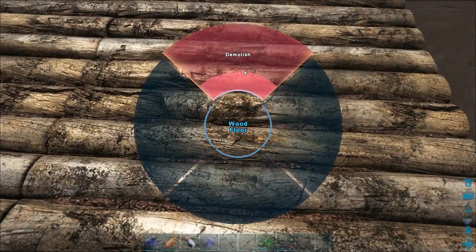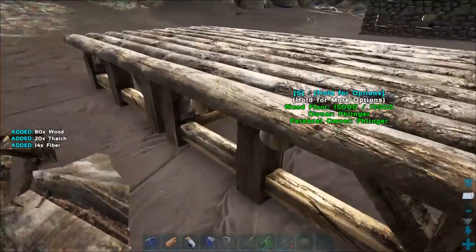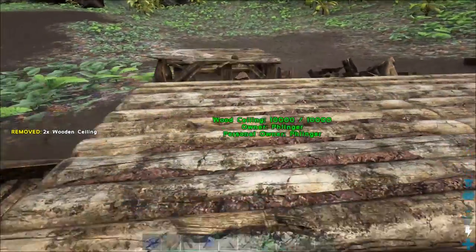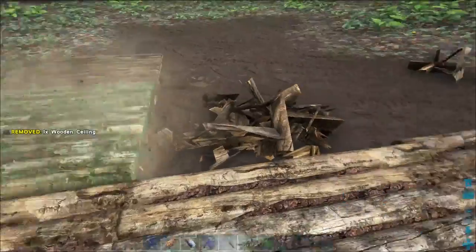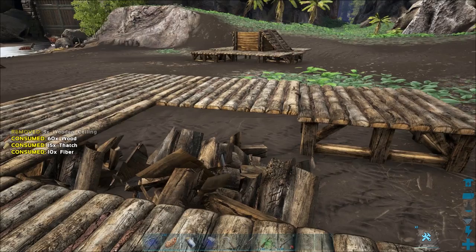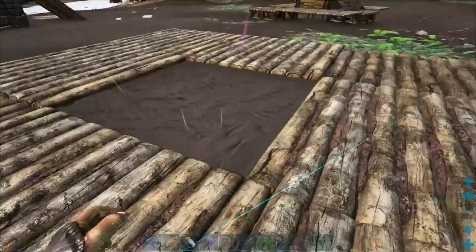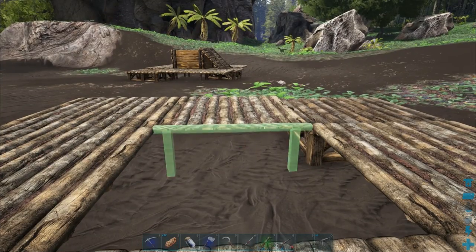So now that you have those foundations, you can break some of them out and then take fence foundations and put them there. The fence foundations are what makes this work - you take and snap them right like that across each one of these ceilings. This makes it so when the Hyaenodon comes through here, he can't see anything past this fence foundation.